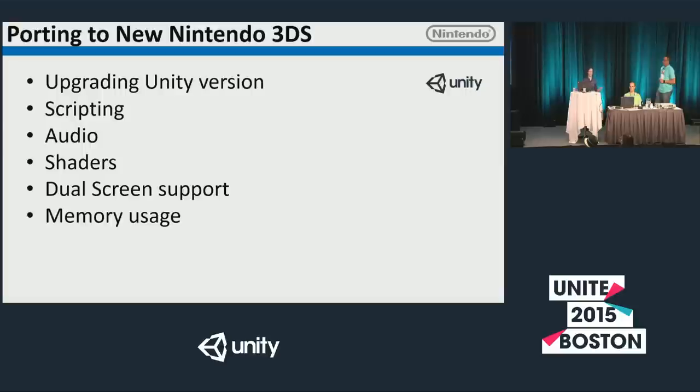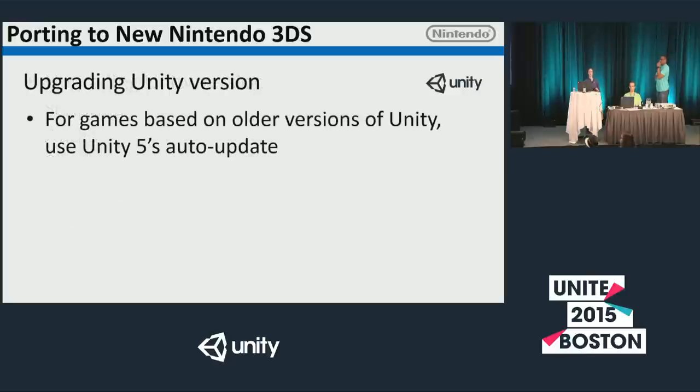Now let's get into what to expect when porting your games — we'll cover upgrading your Unity version, scripting, audio, shaders, dual screen support, and memory usage. The first thing you'll do is open your project in our version of the editor. For Unity 5 games, it's simple — just open your project and get to work. For older versions like the 4 series, use Unity 5's auto-update when first opening the project. There may be a couple of scripts to manually modify, but it should be a smooth process. Always make a backup of your project before opening it in a new version of Unity.